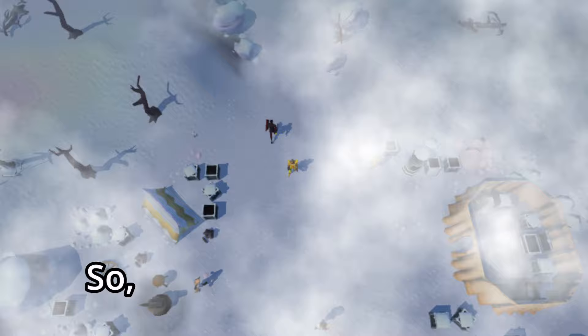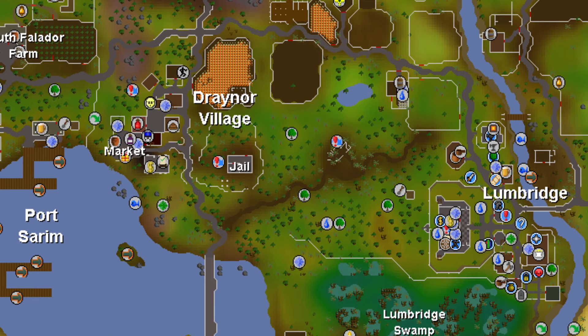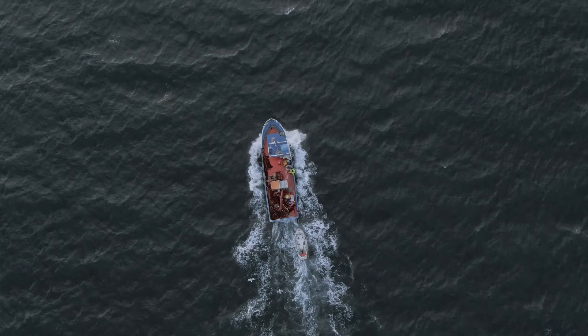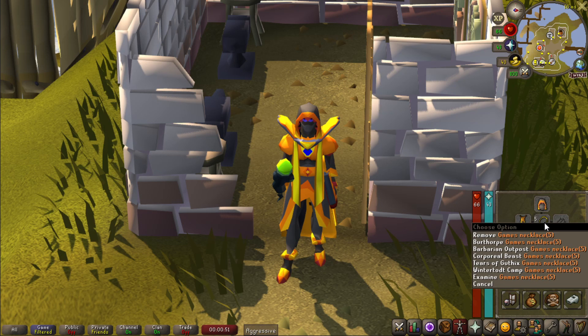A lot of people don't realize it has a face, but there it is. So be nice, it has feelings. How do you get here? Let's start from a place that I know you're familiar with — Noob. Head to Port Sarum and talk to Veyos to travel to the Great Kourend. Once you arrive in Port Piscarilius, just head northwest all the way to the northern tundras. Or just use a games necklace.